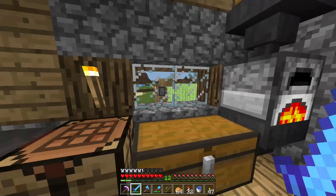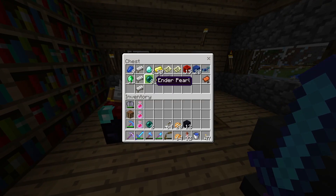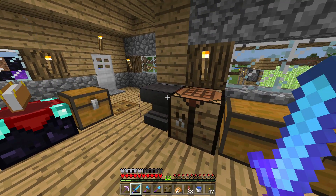I think we can do this with what we've got. I've got a couple of ender pearls — I'm going to grab a couple more. I've got a replenishable supply now from that little mob farm. It does it all.